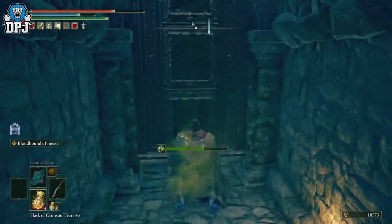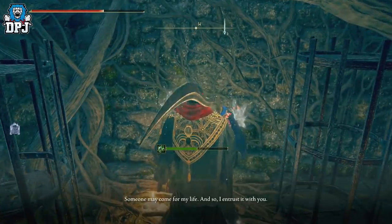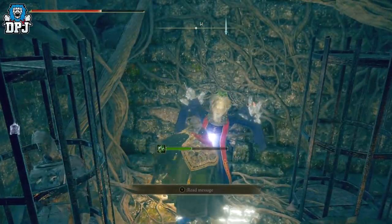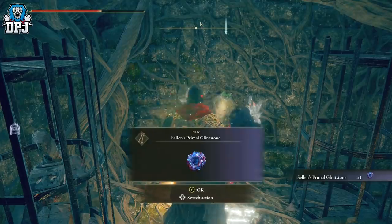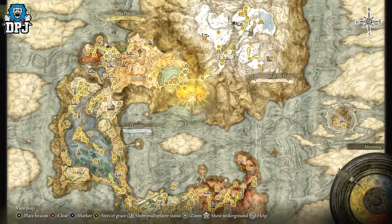Once you get to the Witchbane Ruins, calm down as I do on screen. You'll find the true body of Sorcerer Sellen here. You'll see that she needs you to take a Primal Glintstone — basically her soul — to a new body, and you need to agree to do so.